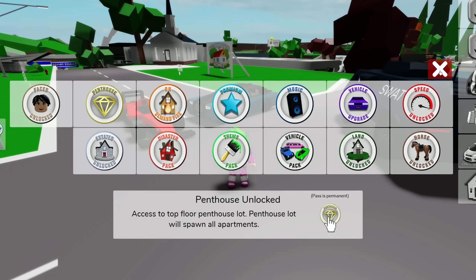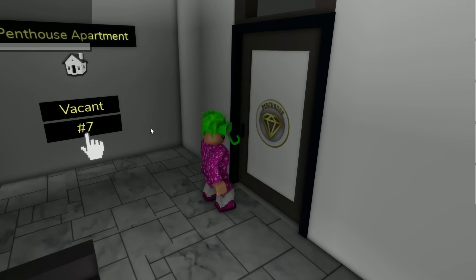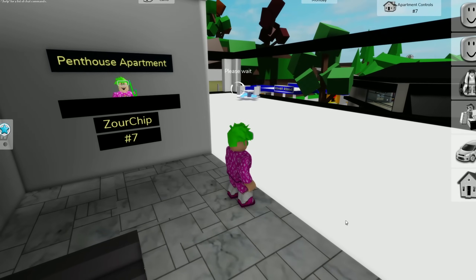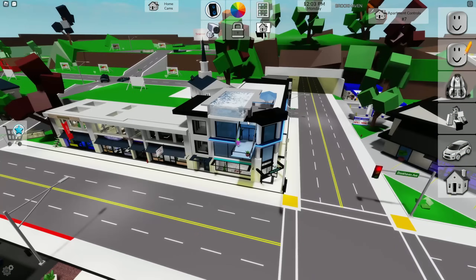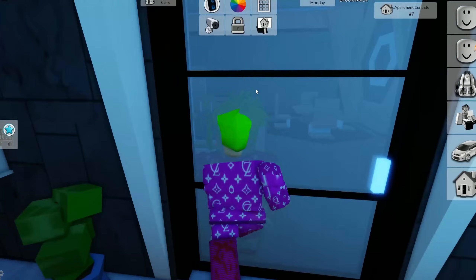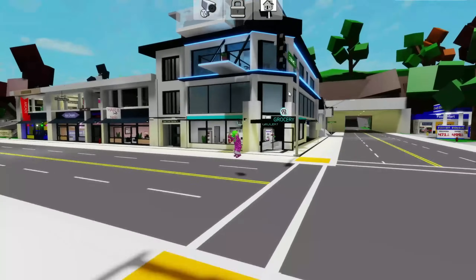Next is the Penthouse game pass. You head to the apartment complex and go all the way to the top. There are three exclusive penthouse apartments you only get with this pass. One of the exclusive apartments is really sick inside, and you even get your own private roof terrace — perfect for roof parties. There's also a private pool, which is super cool.